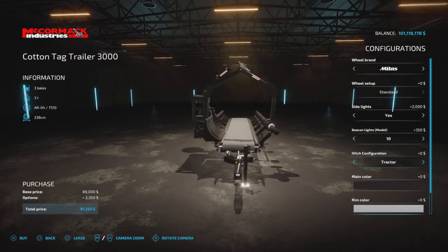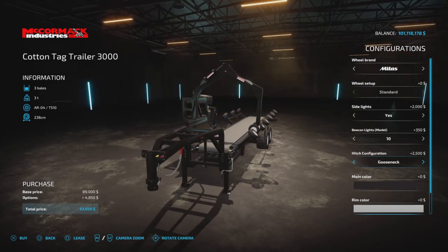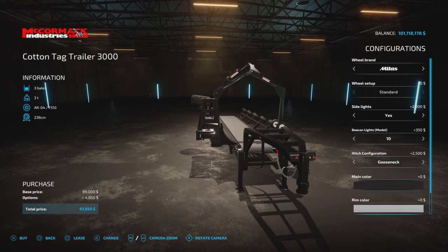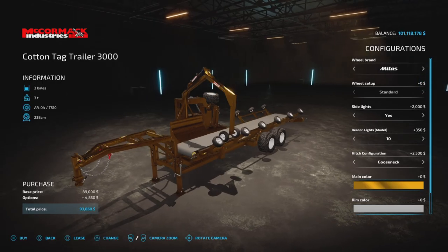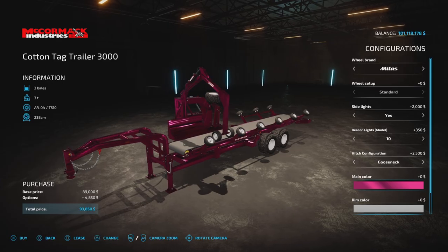Hitch configuration — we have the standard pin hitch, we have a semi-truck hitch, and we have a gooseneck hitch. Colors — we have a bunch of extra colors, including chrome: yellow John Deere chrome, Challenger chrome which is kind of a darker gold color, orange chrome, and all the pink chrome.